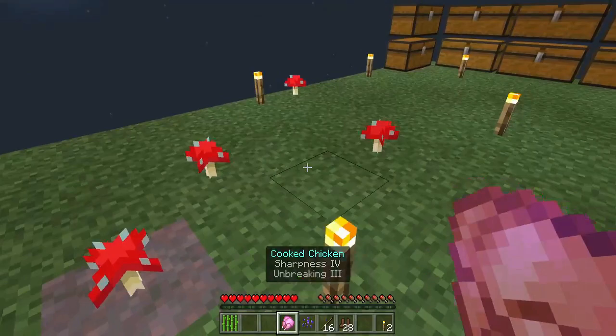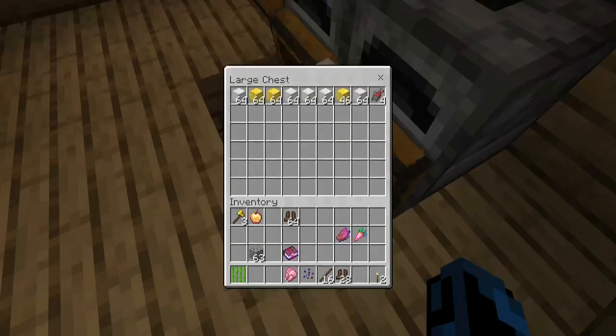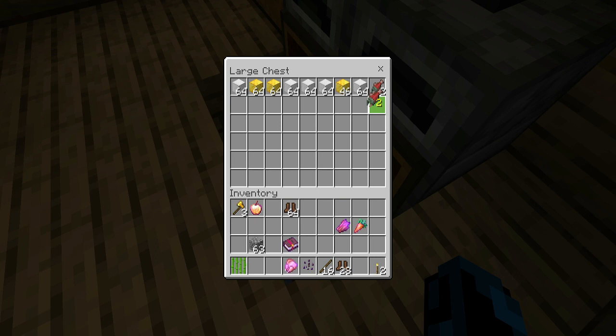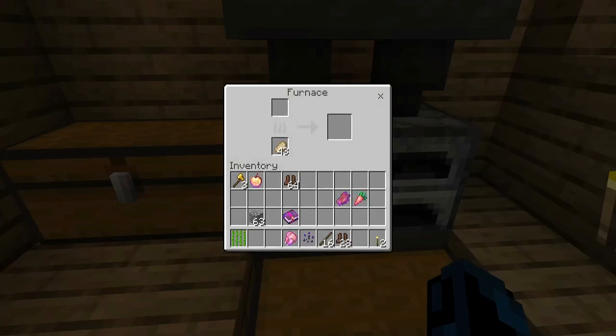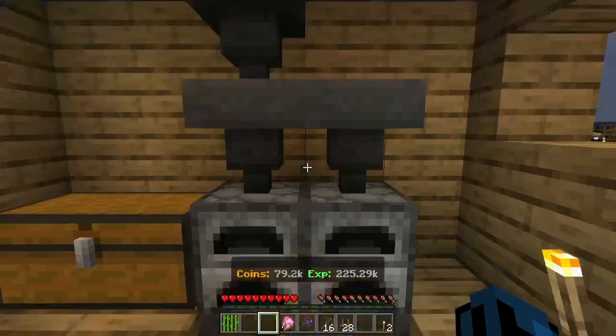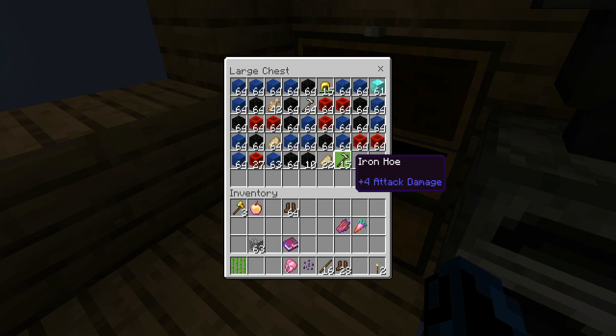I was doing a little bit with mushrooms before, but now I can't do anything really. Let's check my house. Most of this is normal, I think — except for this. I think these were iron ingots, so that's different. That coal is now cooked pork chop. Okay, we got some coal in here — this is coal. I'm guessing, since I have a lot of it, I think this would be redstone.